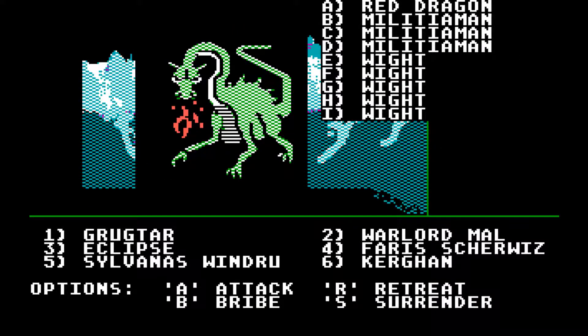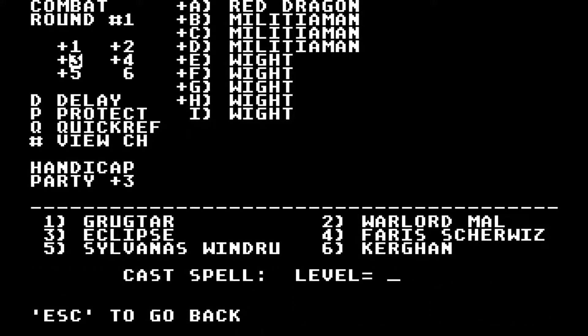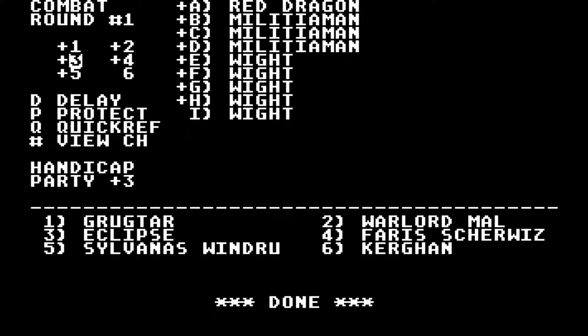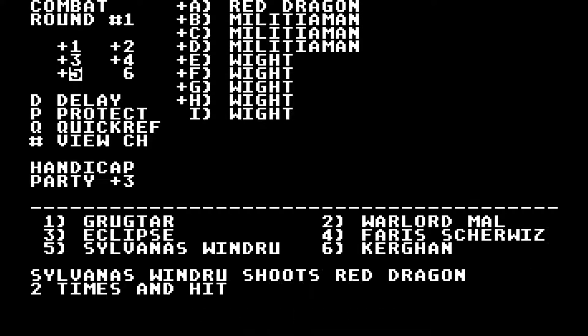All right, so Red Dragon, Militiamen, and some Whites. Every time I fight this encounter, the mobs that come with it are very randomized. I don't know if we can actually win this, because I've never really fought them with Militiamen and Whites. But we'll give it a good shot. Let's go ahead and shoot the Red Dragon.